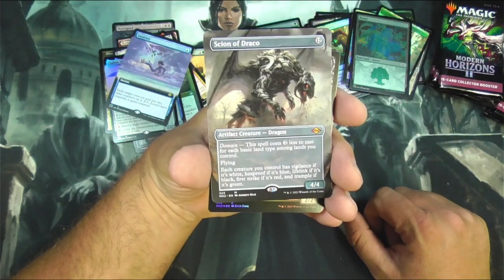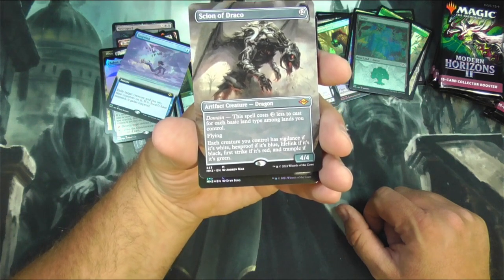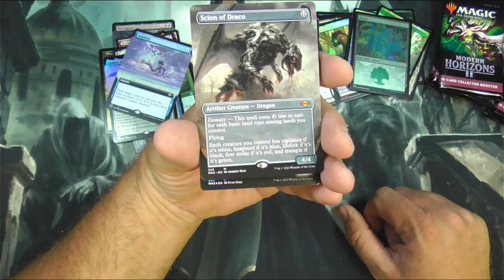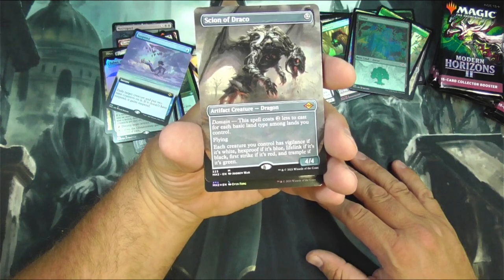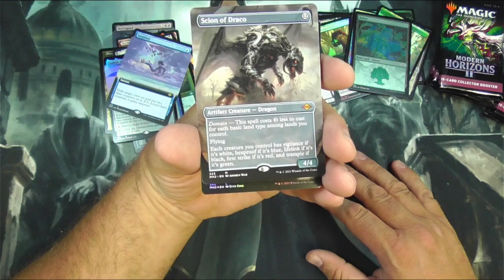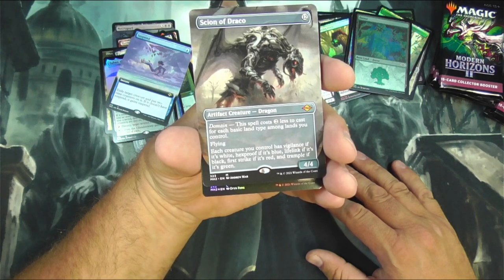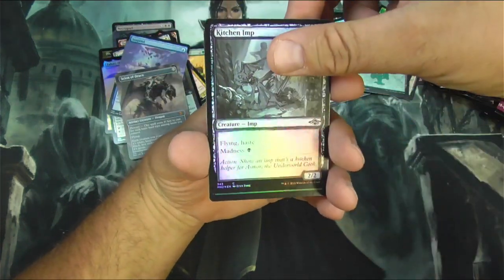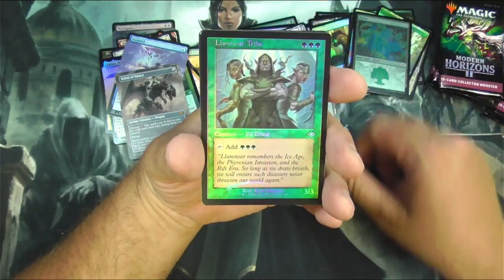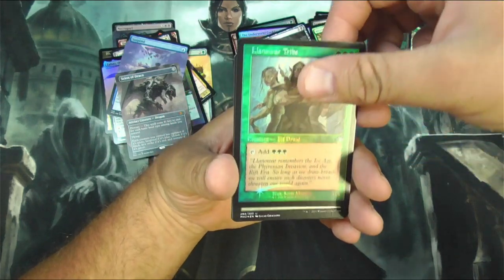Skion of Draco! I got a Mythic — this spell costs 2 less to cast for each basic land type among lands you control. So in 5 color you get to have minus 10. I wonder if you hit a Waste — would that count as well? You get a free dragon guy out of that? Maybe. Got a Sketch Kitchen Imp. Lanomore Tribe — so there's a reprint from Modern Horizons 1. There's the logo.